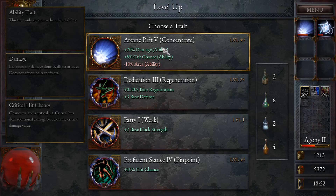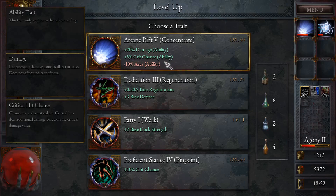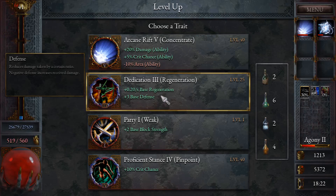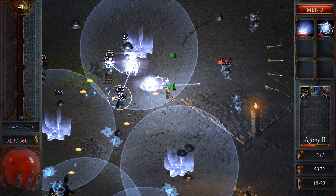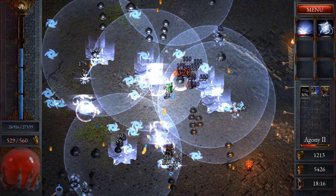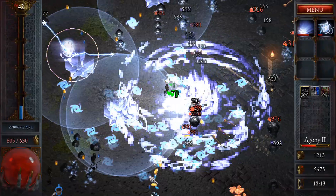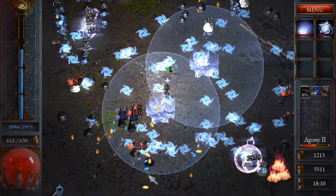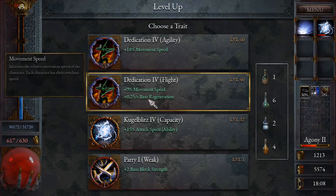Concentrate — so this one wasn't unique to level 3, so it might have been a mistake to memorize it, but that's okay. Minus 10 to area — I don't really want that. The damage is nice but I want to maintain area, so I'll reroll. I'll take the attack speed. More of these — movement speed and health, I'll take that. Look at this! More movement speed, yes.